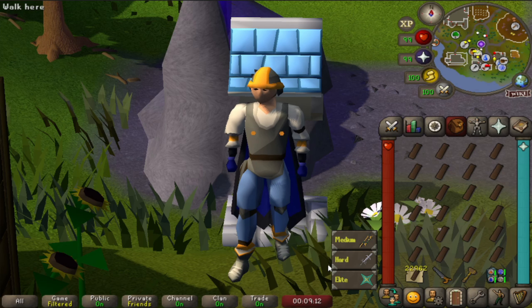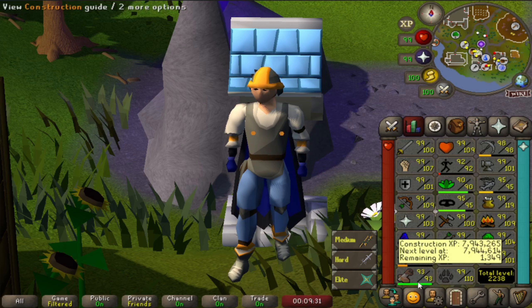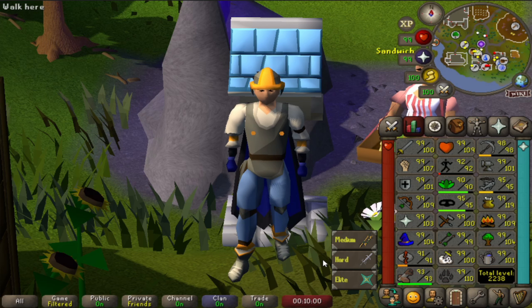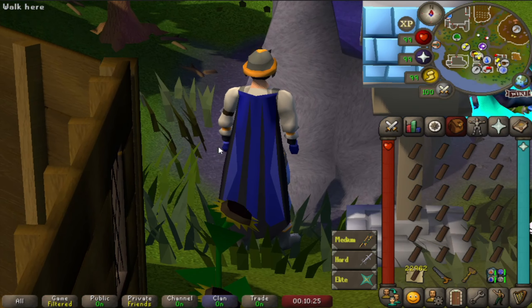Before doing any tasks, I want to get construction out of the way. I've been meaning to do this for a couple of months now after completing the full log for Mahogany Homes, but I just haven't gotten around to it. The goal is to max the skill so we can have the skill cape, which has an amazing perk to teleport you to the house. We need six levels to get there but I have all the planks, and this is part of trying to reach max total level before the end of the year.